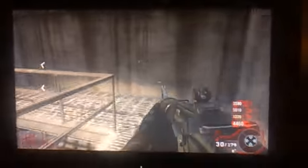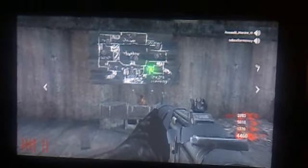Another thing that still works on this map is the gun glitch. You know, when somebody dies next to the box you can get an extra gun. We're gonna go do the box glitch guys, so let's head over to the right side of the lobby.